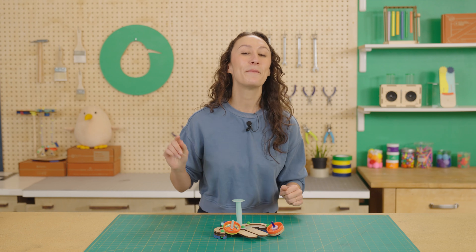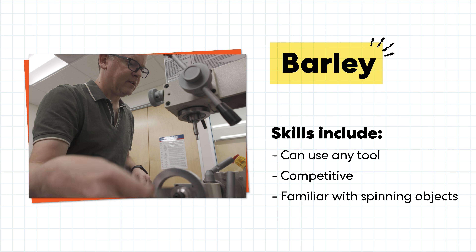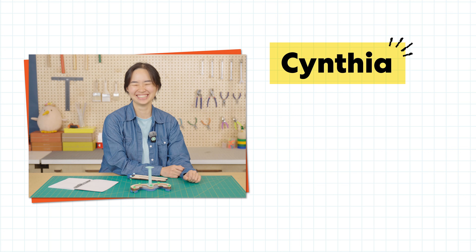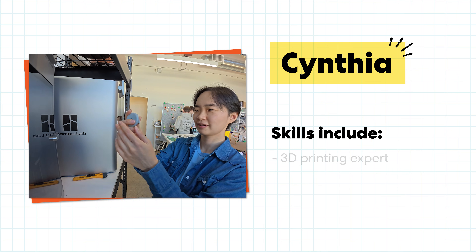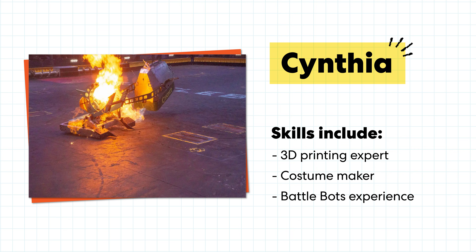Our first contestant is Barley. He's really good with all the tools in the shop, he's pretty competitive, and he's very familiar with spinning objects. Next up we have Cynthia. She's a 3D printing expert, she loves to make costumes, and she has actual experience battling robots. Let's see if that translates.